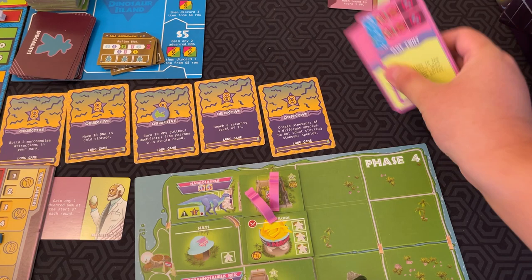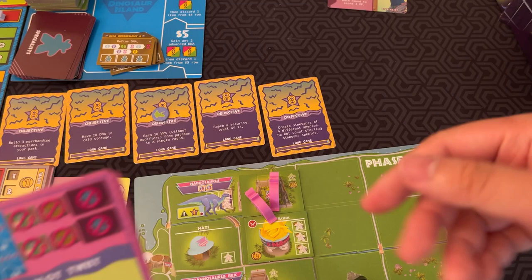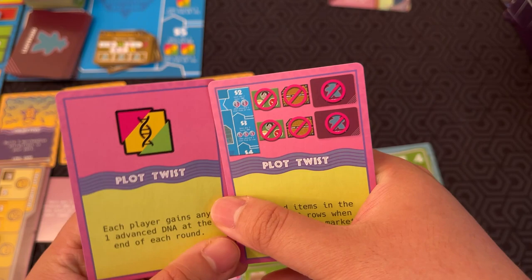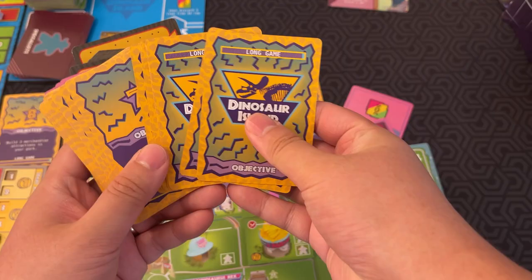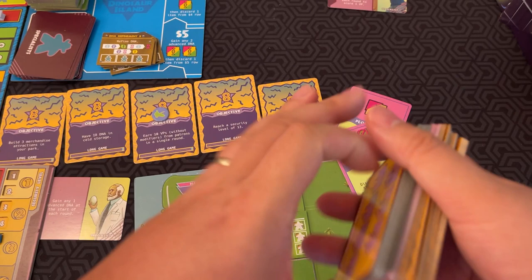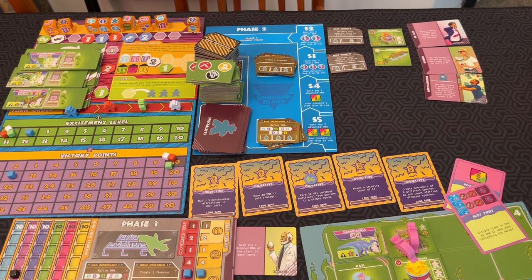Another thing that changes from game to game are the plot twist cards. At the beginning of the game you draw two random ones. For example, one says each player gains any one advanced DNA at the end of each round — very useful. Another says discard items in the two and three rows when refreshing the market, so almost all items get refreshed. The objectives are also randomized, and there are long, medium, and short game variations depending on how much time you have. But otherwise, that's the game — upgrade your park, get DNA, build dinosaurs, attract visitors, make the money, and try to get those points.